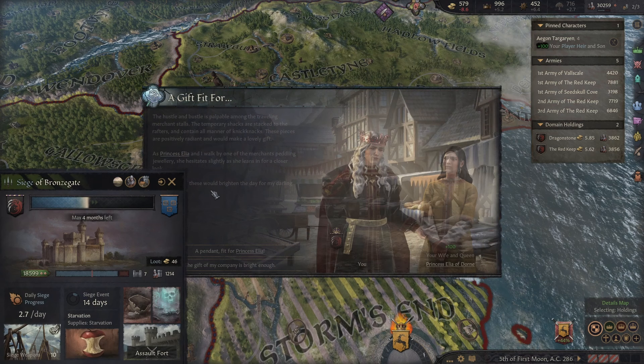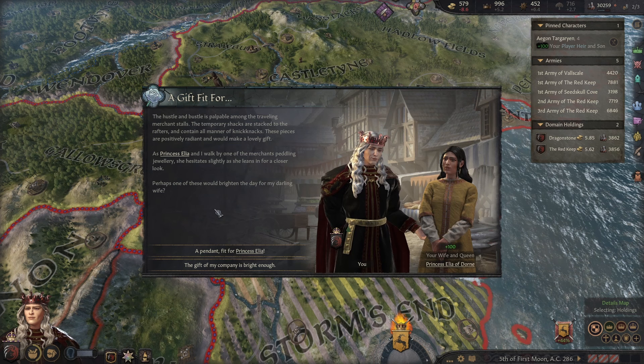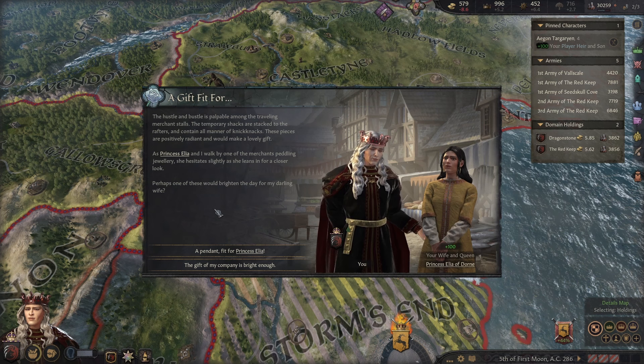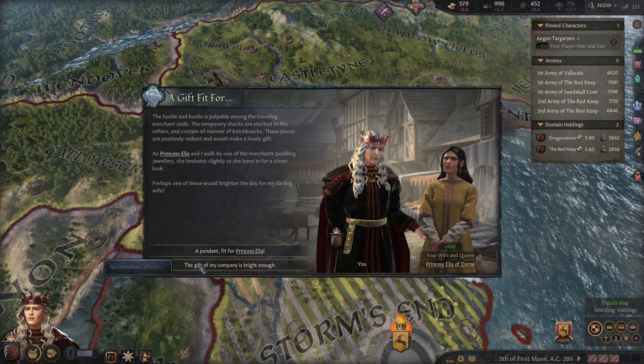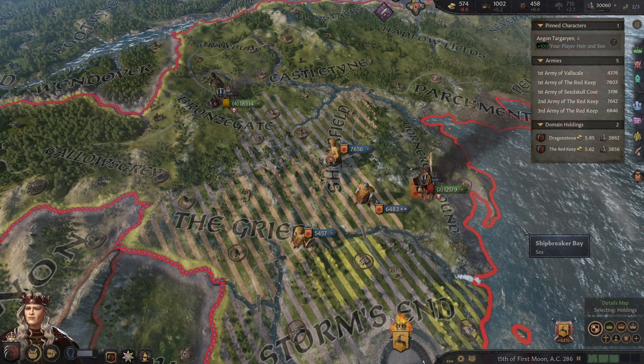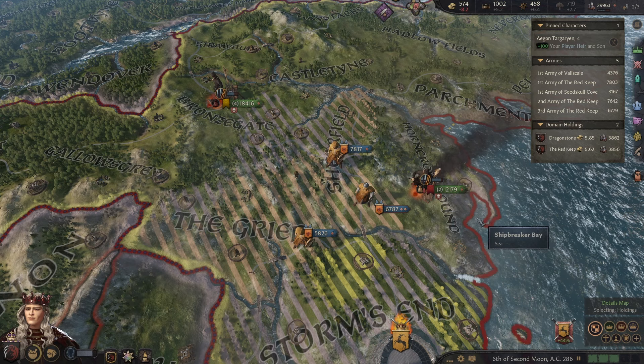Four months left of this — that's looking better. The hustle and bustle is palpable among the travelling merchant stalls, stacked to the rafters with all manner of knickknacks. These pieces are positively radiant and would make a lovely gift. As Prince Elliot and I walk by one of the merchants peddling jewelry, perhaps one of these would brighten the day for my darling wife. Oh — 300 gold though. The gift of my company is bright enough. If I wasn't at war I would consider. Of course we do love Lyanna, but I need to keep appearances up just whilst I work out how to approach that situation.